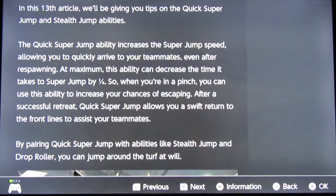By pairing Quick Super Jump with abilities like Stealth Jump and Drop Roller, you can jump around the turf at will. Speaking of jumping abilities, these are footwear abilities — Drop Roller and Stealth Jump, aka Ninja Jump. You'll only find these on your shoes, folks.